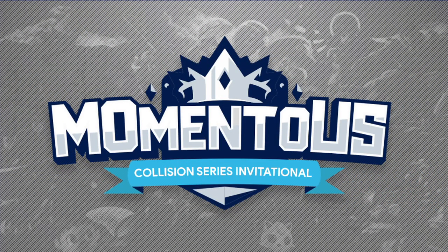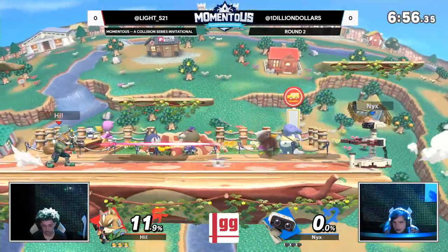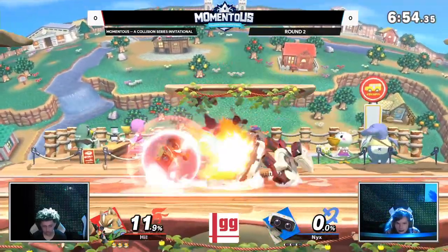No matter what the matchup, it is going to come down to how well that Rob can utilize Gyro and control the neutral. And if you can stop the horizontal movement — at the very least, the ground movement of Fox — and there's a lot of ground to cover on Town and City, maybe that gives Dill a chance.